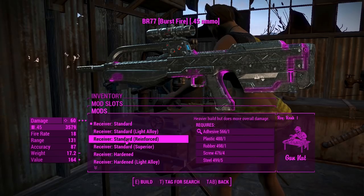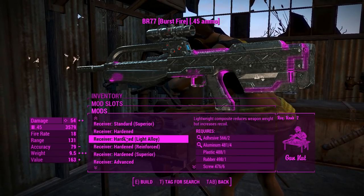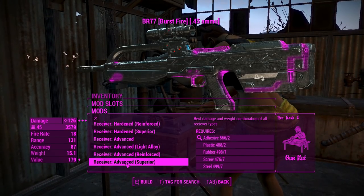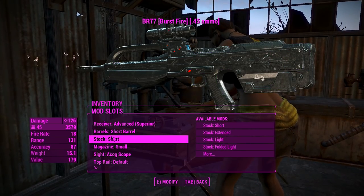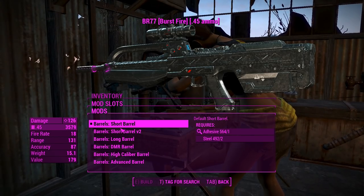For the receivers, we've got a couple of different levels. We've got the standard receivers going up to superior, same with hardened, and we've got the same thing going with the advanced receiver. The advanced superior receiver will give us 126 damage, which is a pretty damn good start. We are firing 45 ACPs, so yeah, pretty damn good for that.